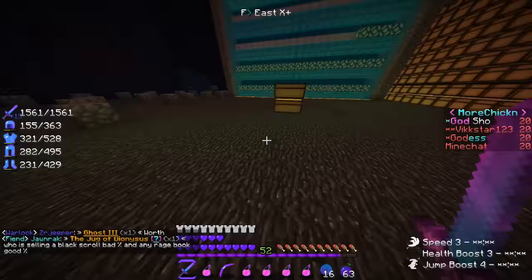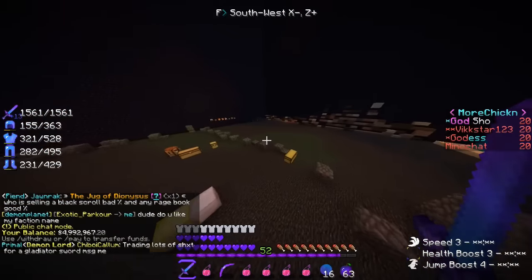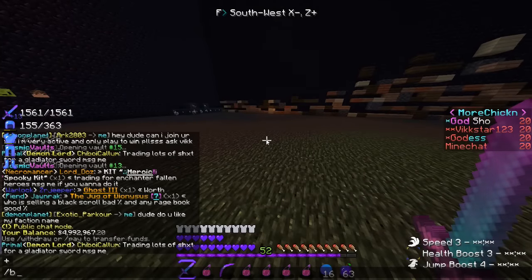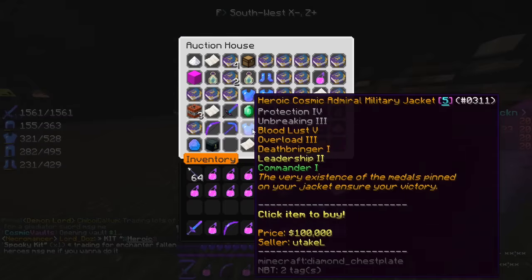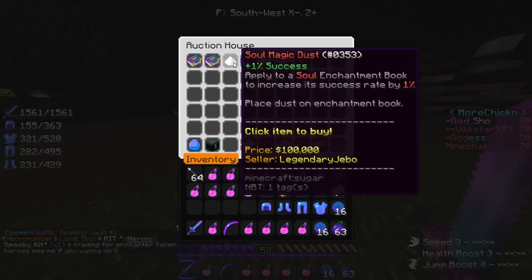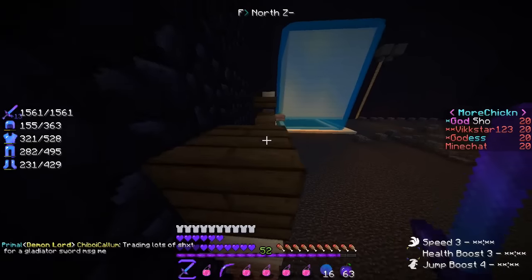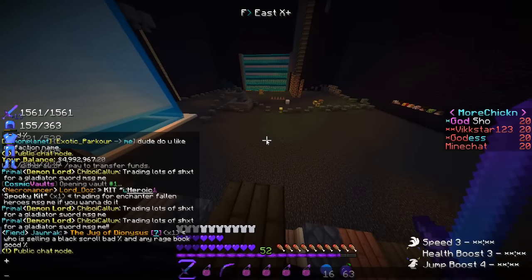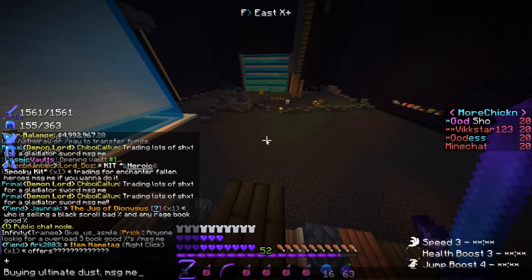I'm gonna go ahead and start bumping up this book. Bang bang and bang - 54 percentage. Let me quickly check our balance real quick, so we've done 5 mil, we were at seven point something mil earlier. I don't really have any more left because I checked them all into that PV. I'd say 10k per percent for ultimate dust is what I'd usually buy it for. So let's go buying ultimate dust - let's say 9k per piece.